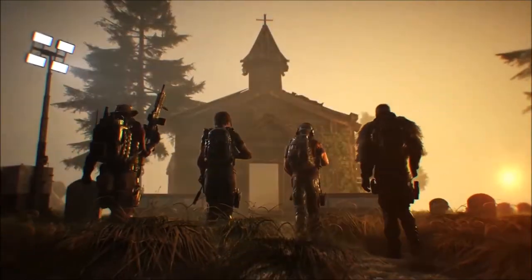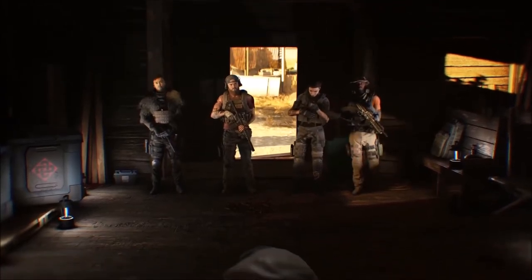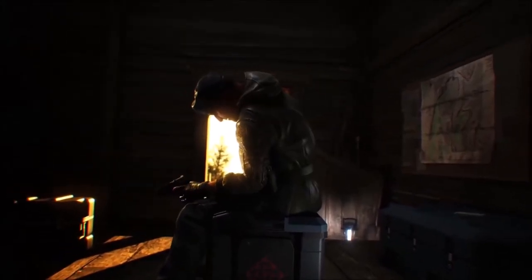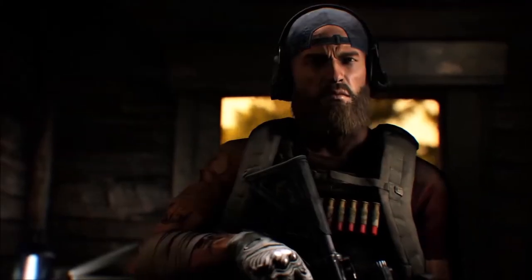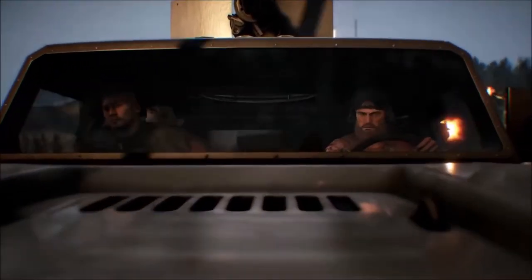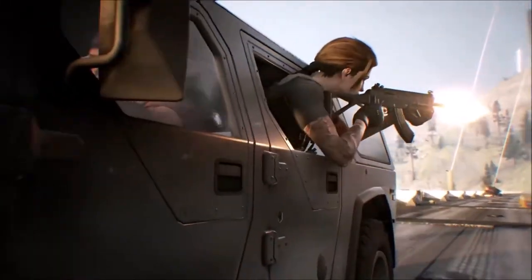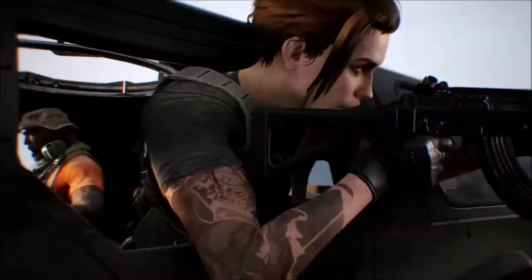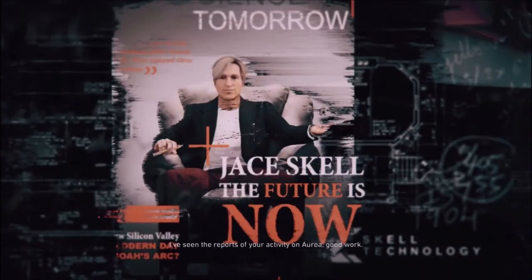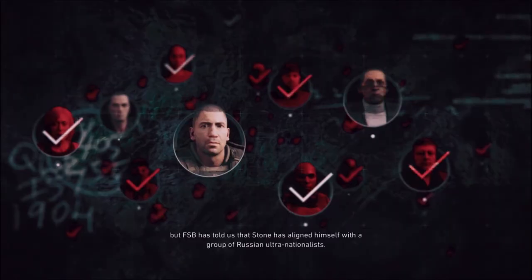Red Patriot contains hours upon hours of content — I believe it was longer than Deep State — with 10 story missions and 26 high-quality adventure rewards. Some people didn't like this adventure, but personally I enjoyed it because it brought some Wildlands nostalgia back. I quite liked taking down different leaders around Aurora, similar to how you took out cartel leaders across Bolivia in Wildlands. Your assignment in Red Patriot starts with Scott Mitchell, a very iconic commanding officer within the Ghost Recon series.